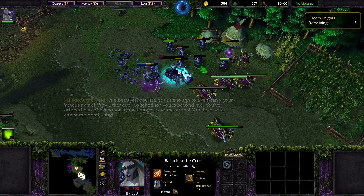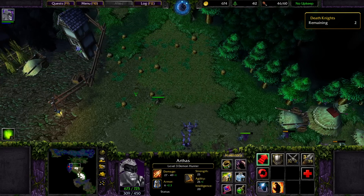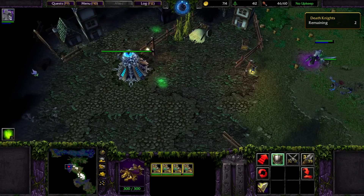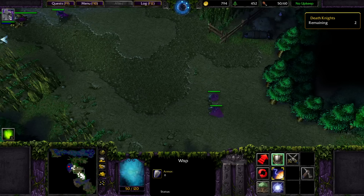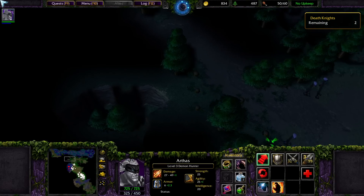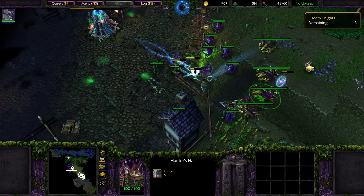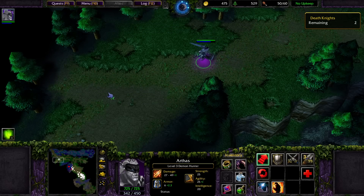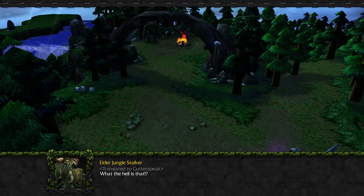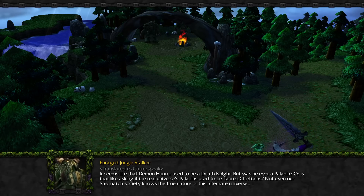Highly cursed. On hard difficulty, they're gonna go for our back lines as well, so that's just gonna make this particularly difficult. Get rid of this voodoo doll and pick up this - we'll probably use it. I feel like these units can sort of take care of themselves. I think this is the Sasquatches - we might want to send up some additional units. With the Paladin Den, there's really not much else we can do besides build archers. Not even our Sasquatch society knows the true nature of this alternate universe.